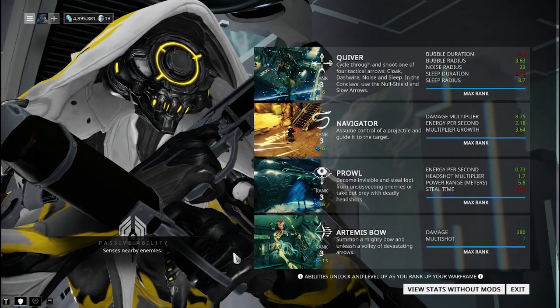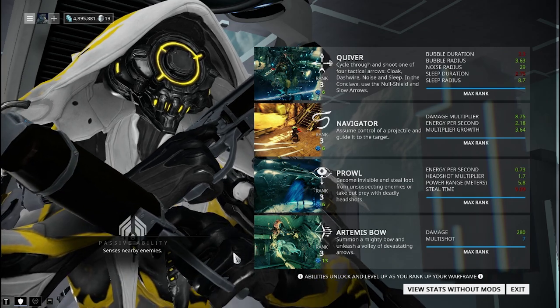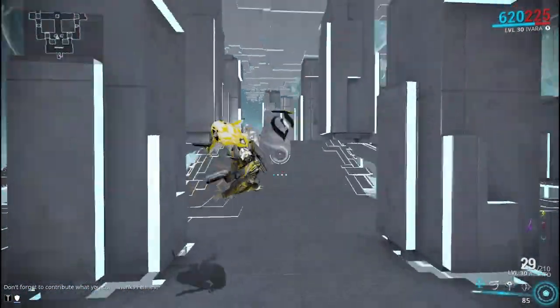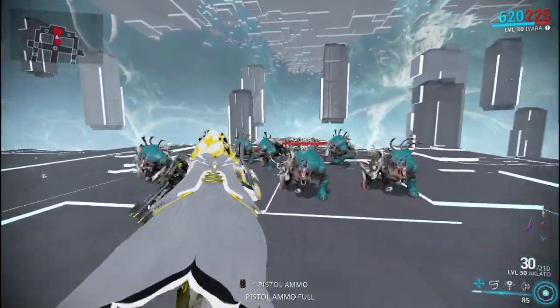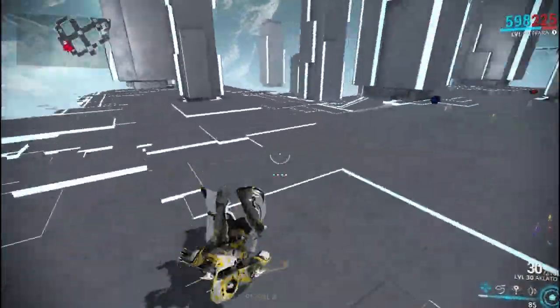For Ivara's passive, it says you can sense nearby enemies. What this means is that enemies nearby go on the radar for her — even if they normally can't appear on the radar, they will show up as red blips for Ivara. That's great because she's a huntress, so it makes sense that she can see enemies close to her on the minimap.